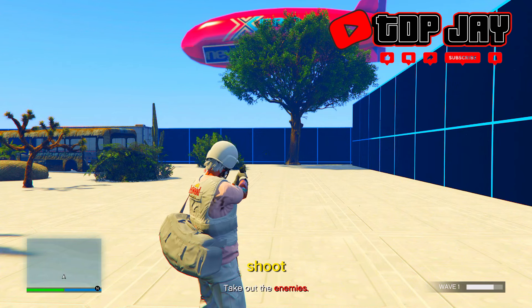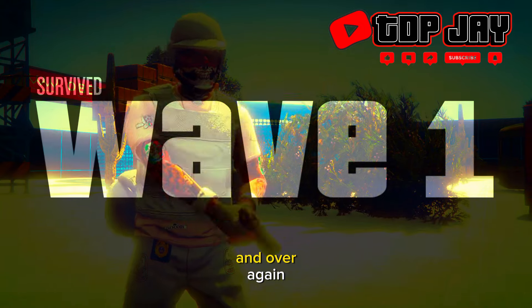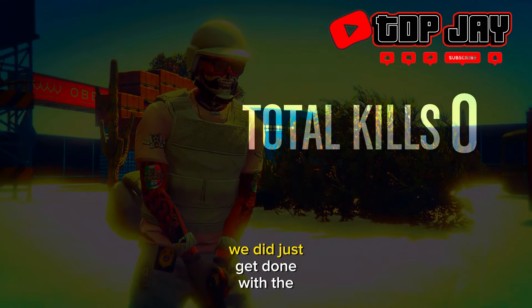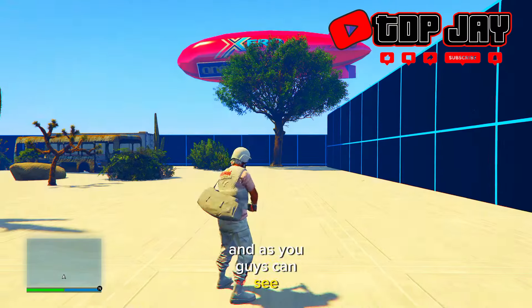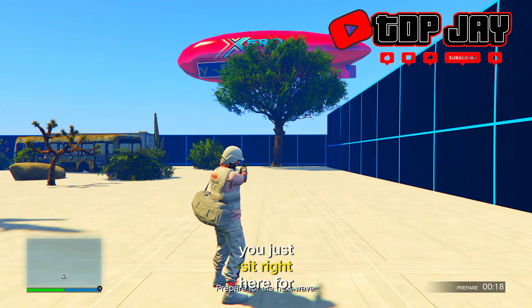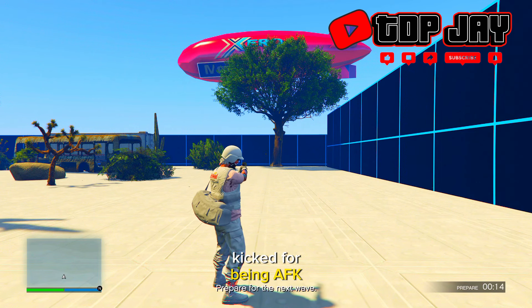So right now my stun gun is shooting — you just want to do this over and over again. As you guys can see, we just got done with the first round. You don't have to do anything; you just sit right here for the 20 rounds. Just make sure you do not get kicked for being AFK.